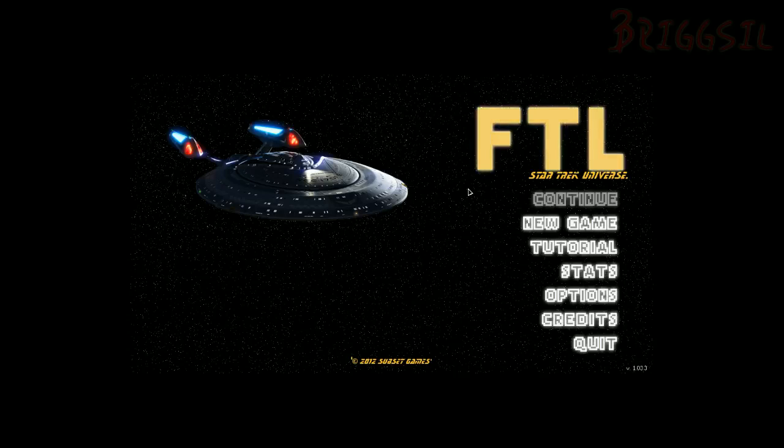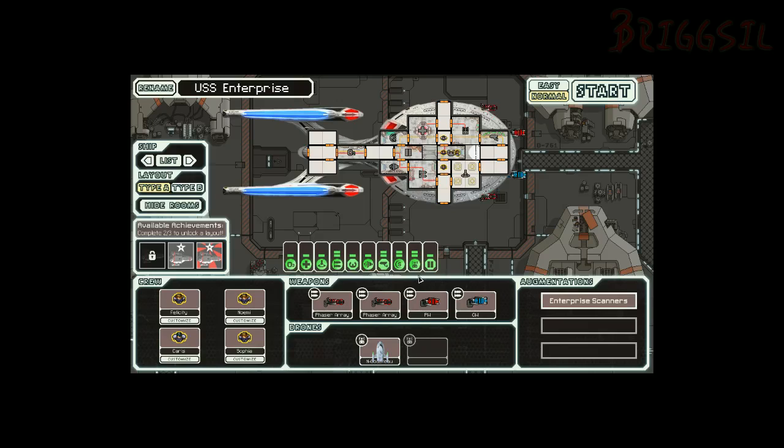Hey everybody, it's Brigzilla here and I am playing Faster Than Light. This is a mod called the Star Trek Universe mod. It is free on the Faster Than Light mods forum. I'm also using the FTL Captain's Edition beta and Advanced Battle Systems version 1.2 plus the beginning scrap advantage mod, which gives me a little bit of advantage of scrap at the beginning of the game. So let's go into it.